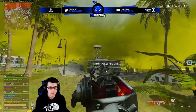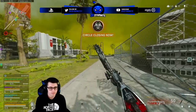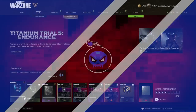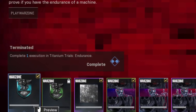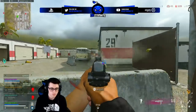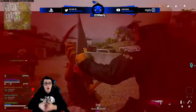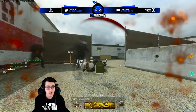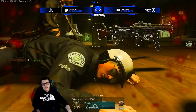Here's the first set of challenges you can see in your game menu right now. We have 'One Terminated' — complete one execution in Titanium Trials — and the reward is a Battle Pass XP token. It's very simple: down an enemy, finish them. You don't have to make sure the enemy is standing up; they could be down when you do it and it'll still register. Most of the challenges didn't give me a pop-up upon completion, but you'll see gameplay clearly of exactly when I complete each challenge — I'll make that very clear as you can see on screen.